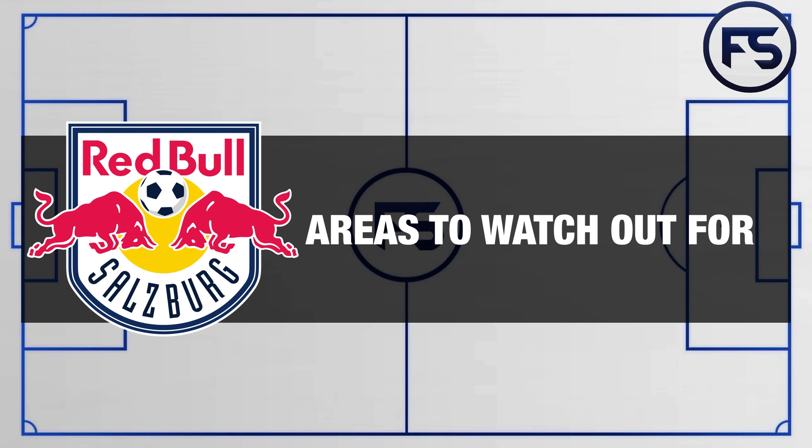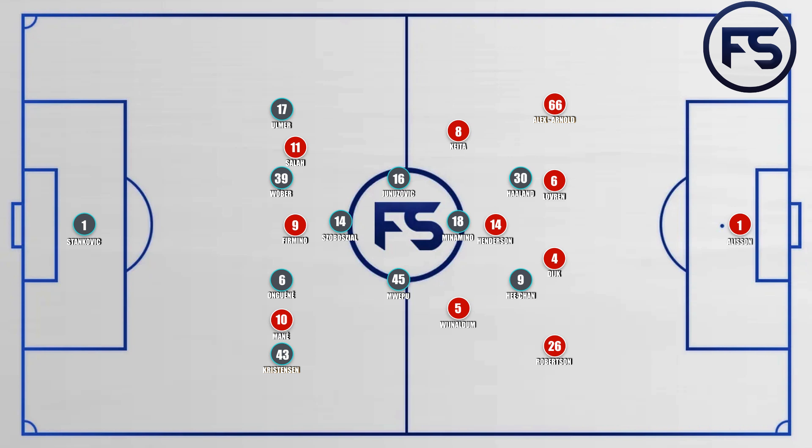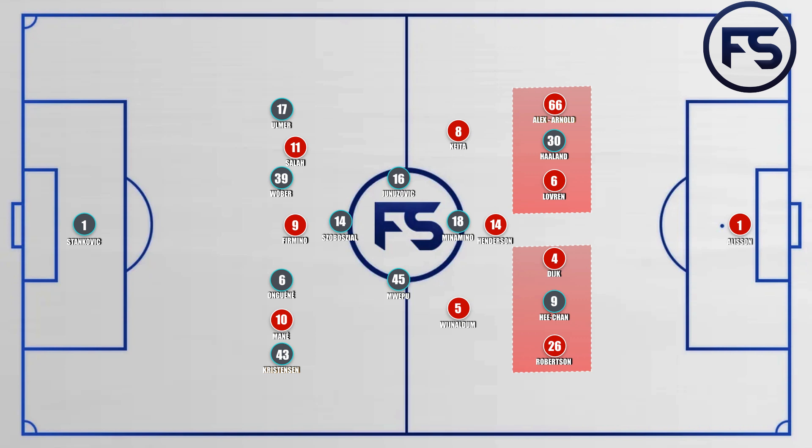Let's take a look at some of the main tactical concepts from the match, starting off with that midfield diamond from Red Bull Salzburg creating superiority inside in the middle of the pitch, causing Liverpool problems in defence but also leading to problems for Red Bull Salzburg in defence. The two centre forwards would try and find spaces in between the centre-back and full-back, trying to force them back and prevent the two centre-backs from jumping out.